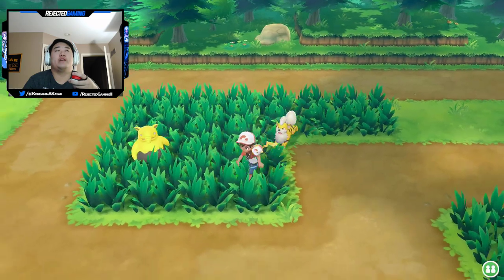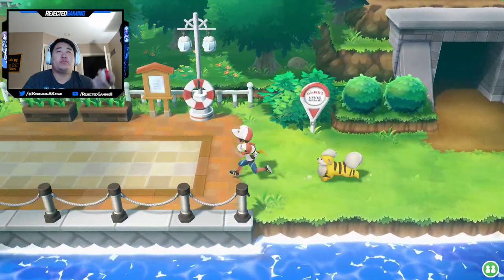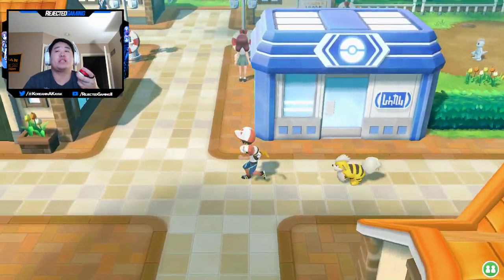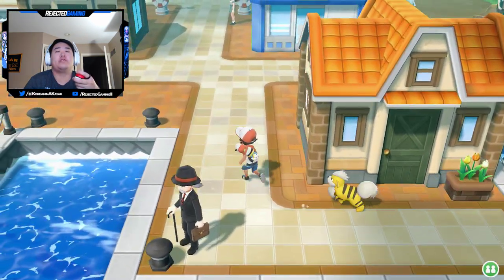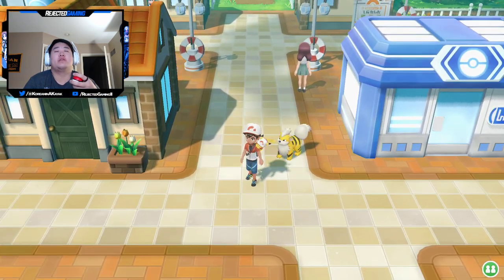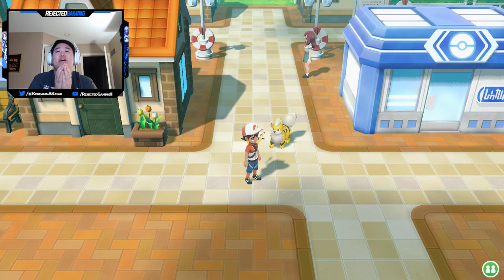Alright, so that's going to do it for the episode. In the next episode, we will board the SS Anne. Whether or not I start with a shiny Pokémon, we will do the SS Anne in the next episode — which I think is a pretty cool area. We got ourselves a shiny Growlithe in this episode and I'm super happy about it. I hope you all enjoyed. Drop a like if you did, subscribe if you haven't, and I will catch you guys all in the next episode of Pokémon Let's Go Pikachu!